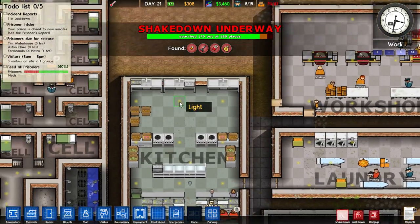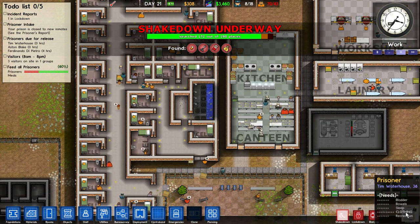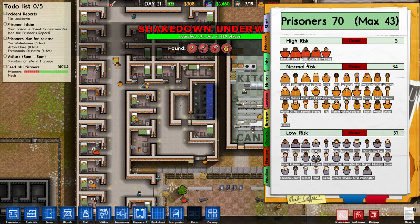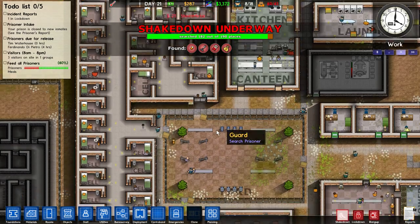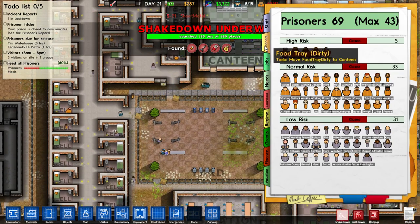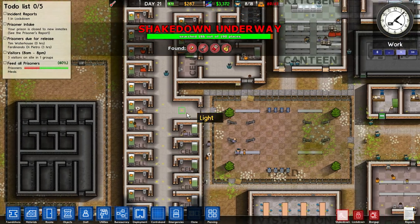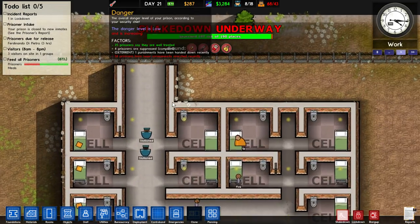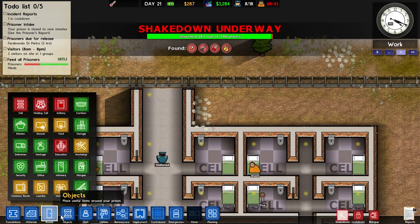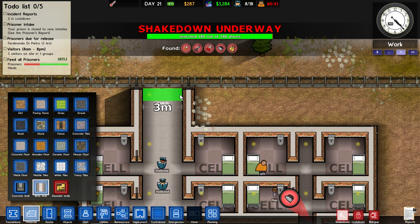I've discovered a new thing recently which has changed my life in this game. When you check your prisoner intake, there is a normal risk option which is set to open by default. When it's open, you keep getting new prisoners every day, flooding your prison. If you close it, you won't get any more — you can just say 'I've got enough' and wait until your infrastructure is ready to handle more.